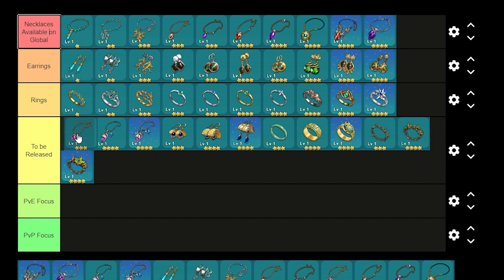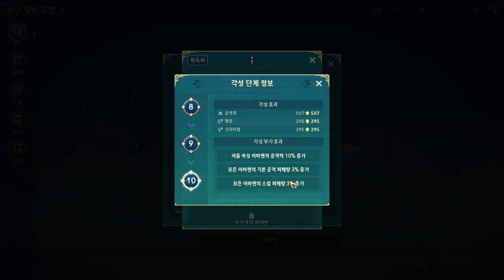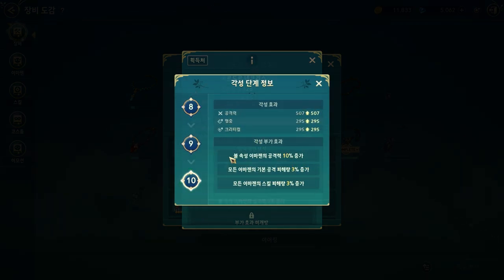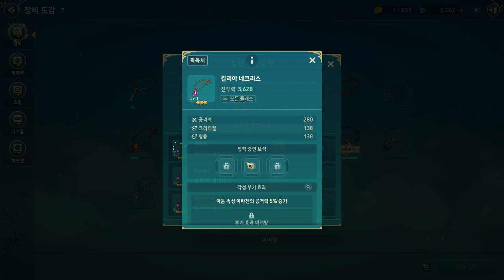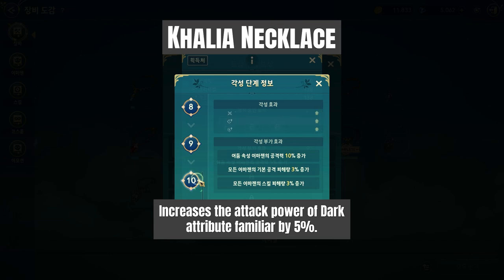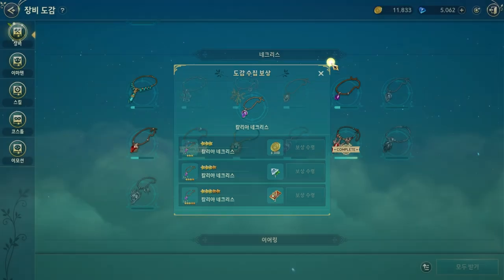So let's go through each of them and explain their skills. This one is the Callia necklace, and it acts like any other necklace — three stars. The attributes at maximum awaken are like three percent. What changes exactly is the first skill; everything else is the same. Callia necklace increases the attack power of dark attribute familiars by five percent, and at max awaken it's ten percent.